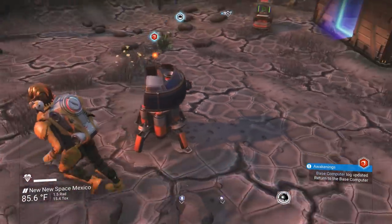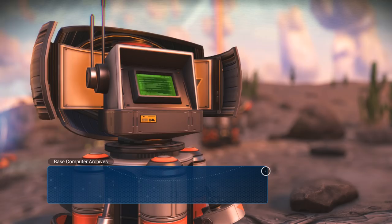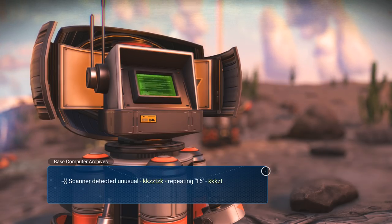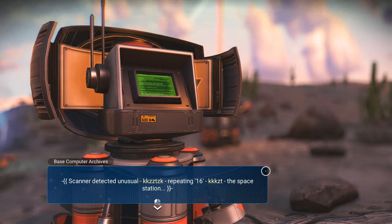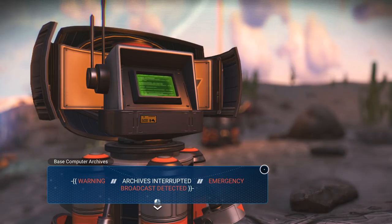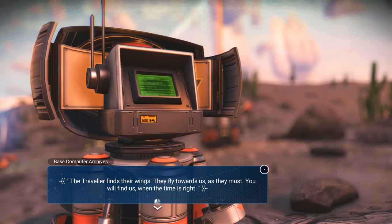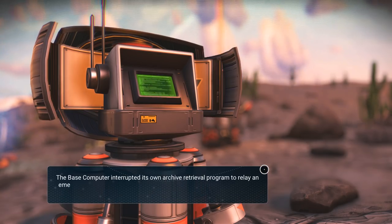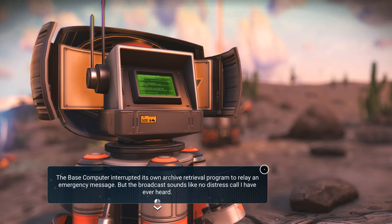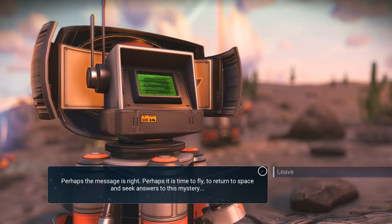Return to the base computer — I guess I have done what I need to do. Accessing log from previous user, additional archives recovered. Entry 42925F: scanner detected unusual repeating signal — the space station. Warning, archives interrupted. Emergency broadcast detected. 'The traveler finds their wings. They fly towards us as they must. You will find us when the time is right.' The base computer interrupted its own archive retrieval to relay an emergency message — but the broadcast sounds like no distress call I've ever heard. Perhaps it is time to fly, to return to space, and seek answers.